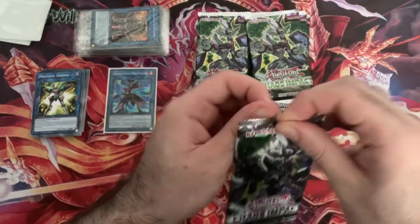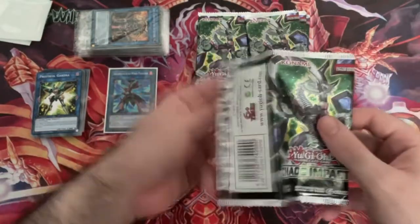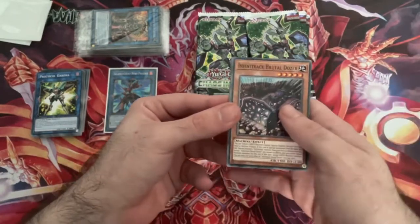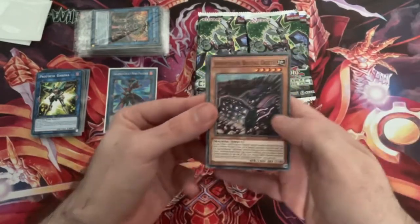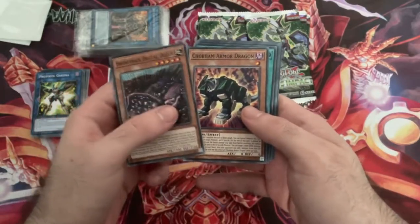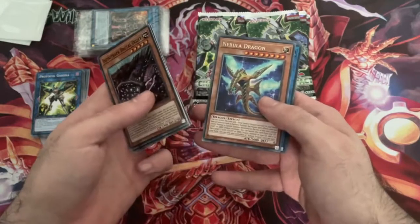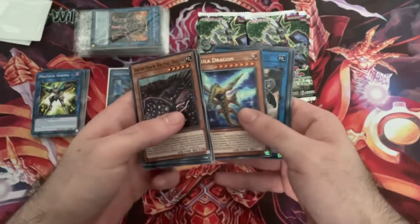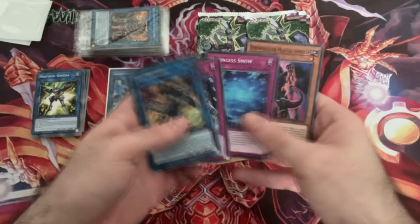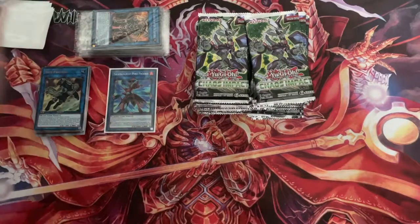I don't know what kind of ratios to expect from these since it is 10 Special Editions. There isn't really a fixed ratio. We've got Infinitrek, Brutal Dozer, Chaos Ham Armor Dragon, Dream Mirror of Chaos, Valenix, Nebula Dragon Rare, and - oh - an Ultra Rare Test Panther! That's nice. Good old Gladiator Beasts.